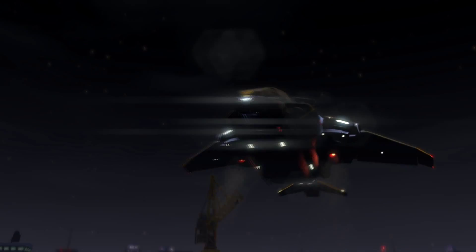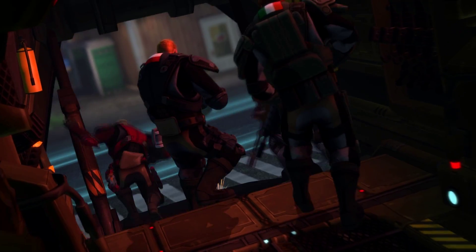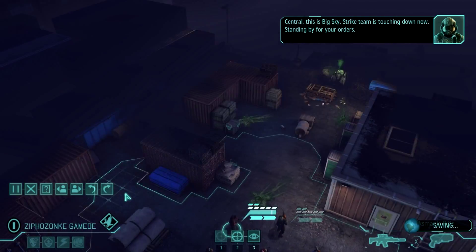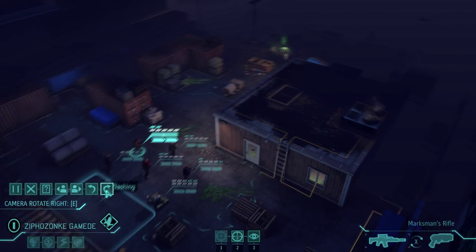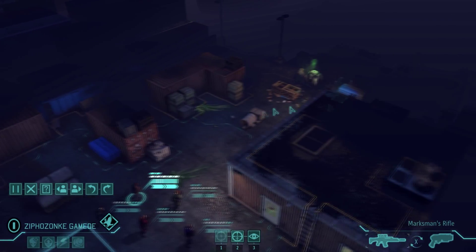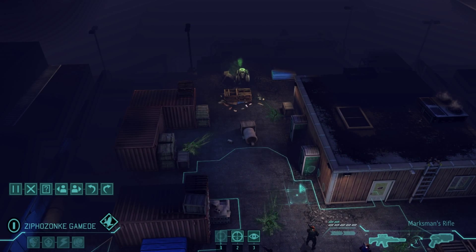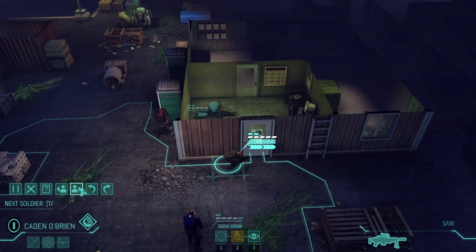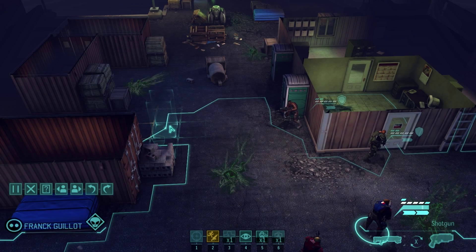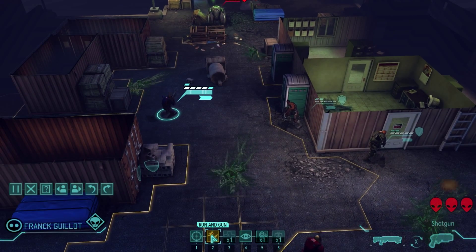Gunner gets seven armor and a scope, capacity mags for suppression. Scout gets a marksman rifle. We'll get a sawed-off shotgun with ceramic plating because we're going to be drawing fire possibly. I'll switch your laser sight out with a scope, and give you a smoke grenade. You're going to get double pistol and maybe a med kit, because we don't have any actual medics.